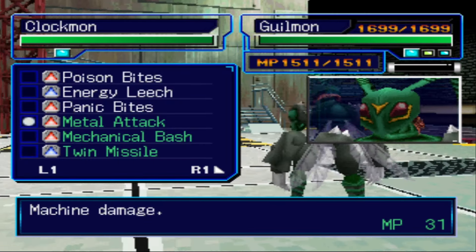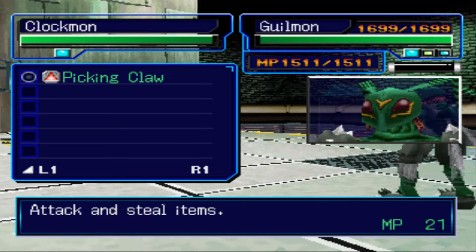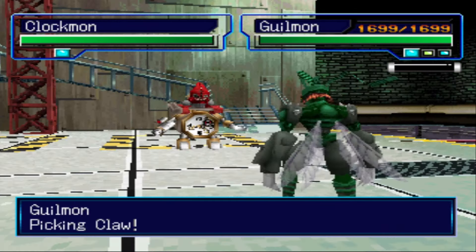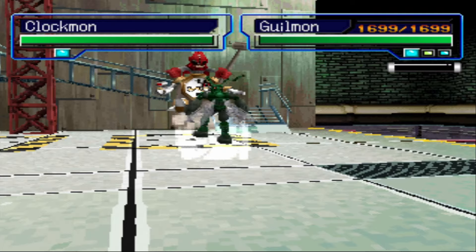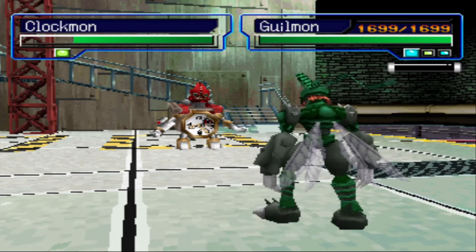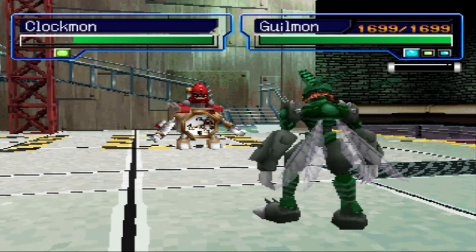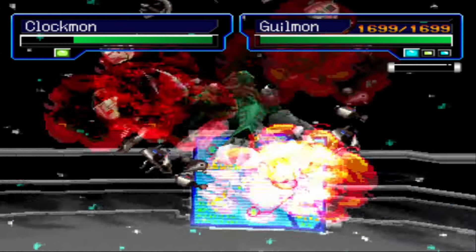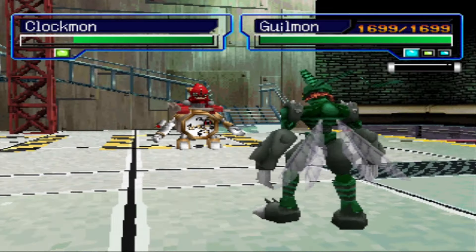So again, it's a skill known as Picking Claw that attacks and steals items. If we go for Picking Claw, there's a chance we could steal a Multicrest. Sadly, we did not succeed, but just because you didn't succeed does not mean the Mon does not have one. Sometimes it could take multiple attempts.